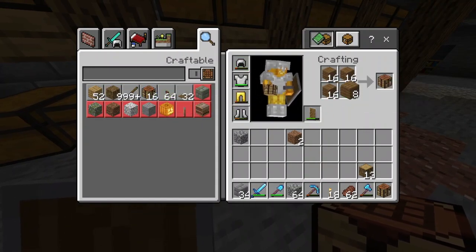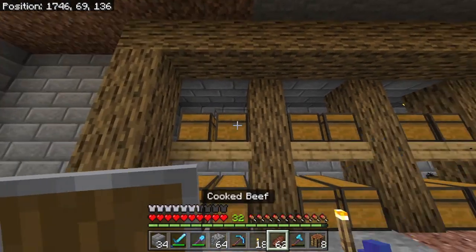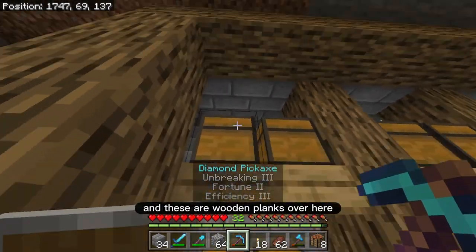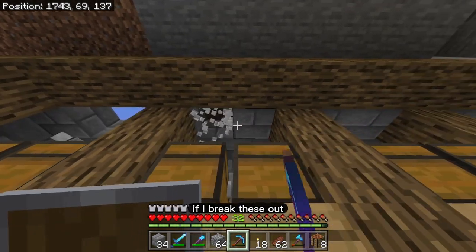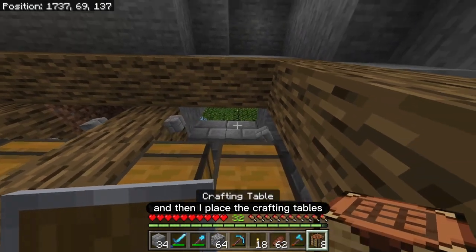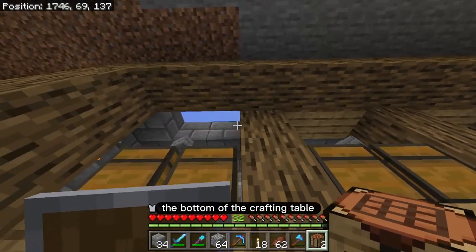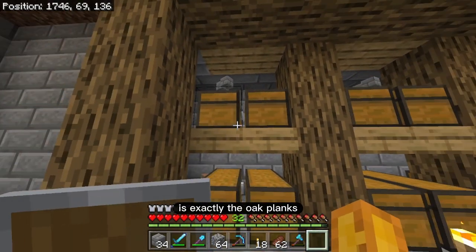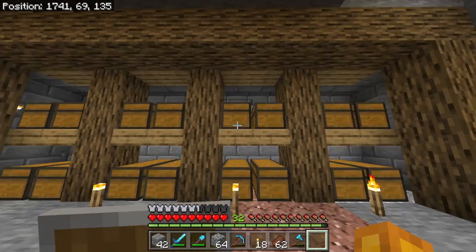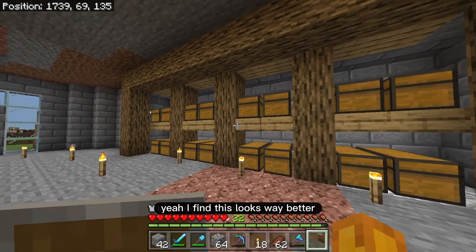If I go over here, 8 and I take 1 more out — 7. Perfect. So this whole thing is being made out of wood and these are wooden planks over here. But look at what happens if I do this. If I break these out, just like this, and then I place the crafting tables — check that out. The bottom of the crafting table is exactly the oak planks. So look how discreet this whole build looks. This fits in a lot better. I find this looks way better.